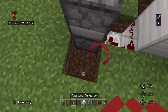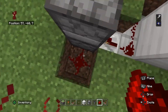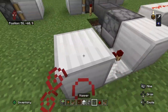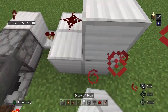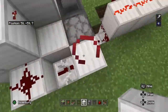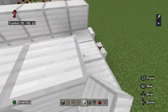Now you want to break this block here, put redstone dust behind this dropper here. You want to put a block of iron above it, put some redstone dust — a two by two here with a button. And you want to extend all this out just like this.